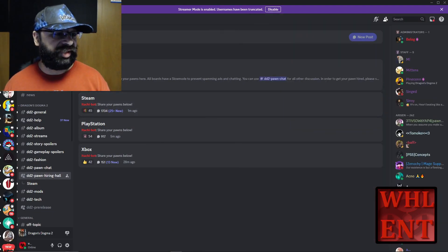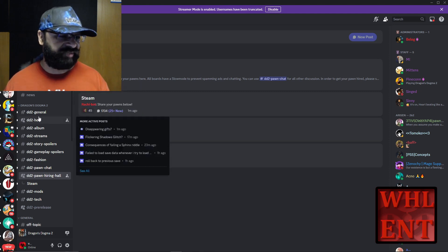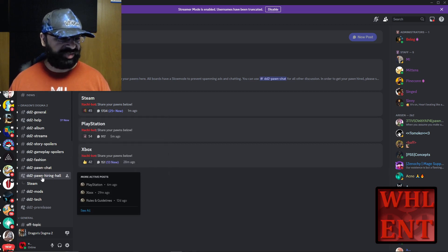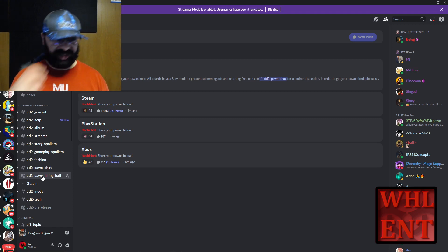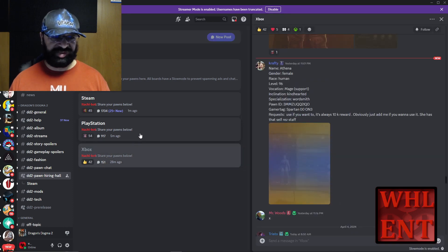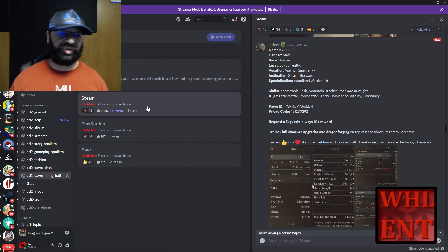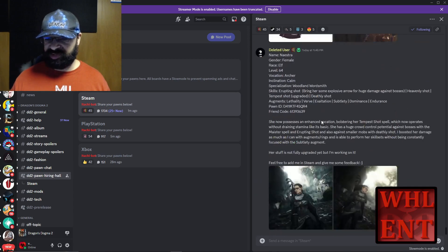Here is the Dragon's Dogma 2 Discord. You're going to have to accept the rules and everything once you join. Once you've done all that and you're on the site, come down to the Dragon's Dogma 2 tab, then down to Pawn Hiring Hall. Here you'll see three different areas: Xbox, PlayStation, or Steam. Remember, these are not cross-play - you've got to choose what you're actually playing on. I'm on Steam, so I'm going to click on Steam.